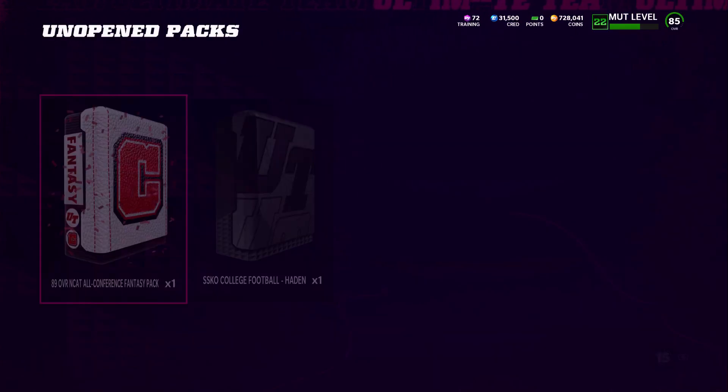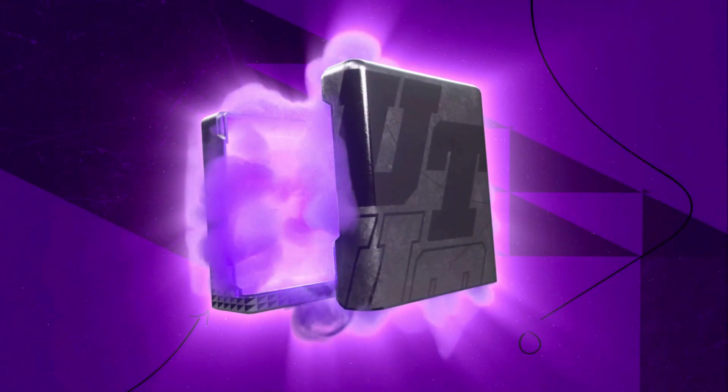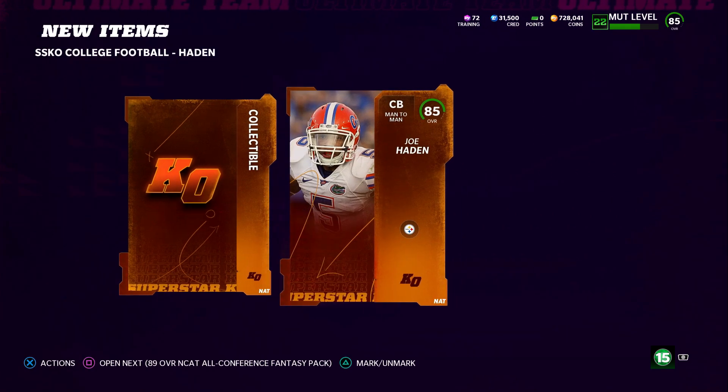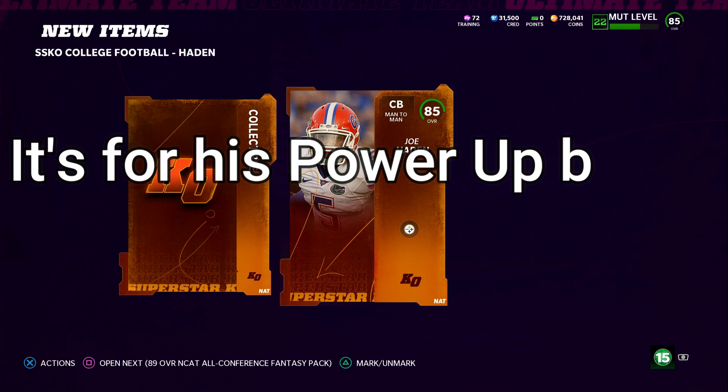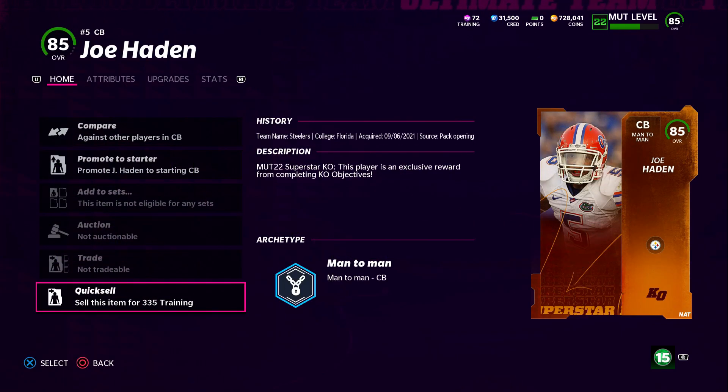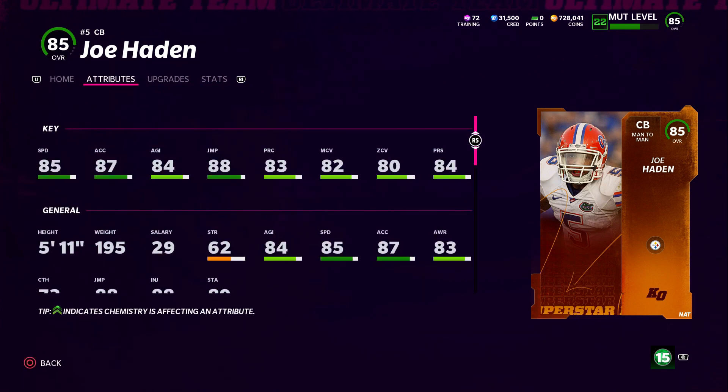If we head over to the unopened packs and open up the Superstar KO College Football Hayden pack, you will see that you get a collectible — this Superstar KO collectible is card art for Joe Hayden, which is kind of cool. If you click on the card you can see it sells for 335 training. You can't put it in sets or anything like that, but I'll tell you what to do with that in a second.